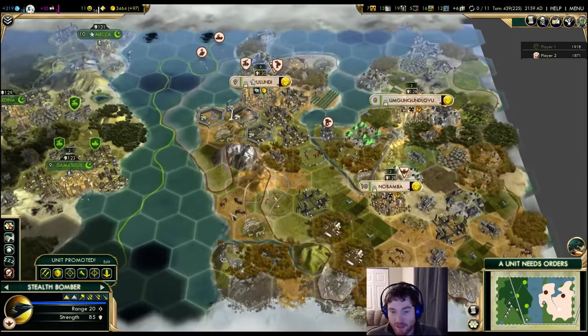Additionally, the combat strength of the unit being attacked factors into interception damage to the bomber. Also worth noting: destroyers and missile cruisers won't deal as much interception damage as Mobile SAMs because their bonuses are weaker. All fighters have the Air Recon ability — six tiles of vision around wherever they're based — which is useful to remember.